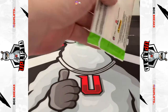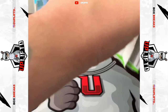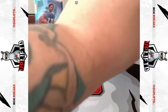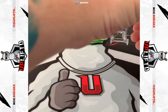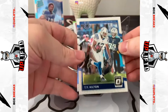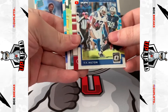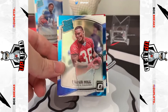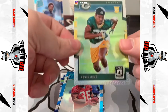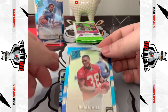Pack number three — oh, this one's so thick, wonder what's in here. Ty Hilton base. I'm going to move that to the back. A Kevin King — I think that's a silver. A Brian Hill rated rookie. Yep, so this Kevin King is a silver rookie — nice! Brian Hill is our rated rookie.